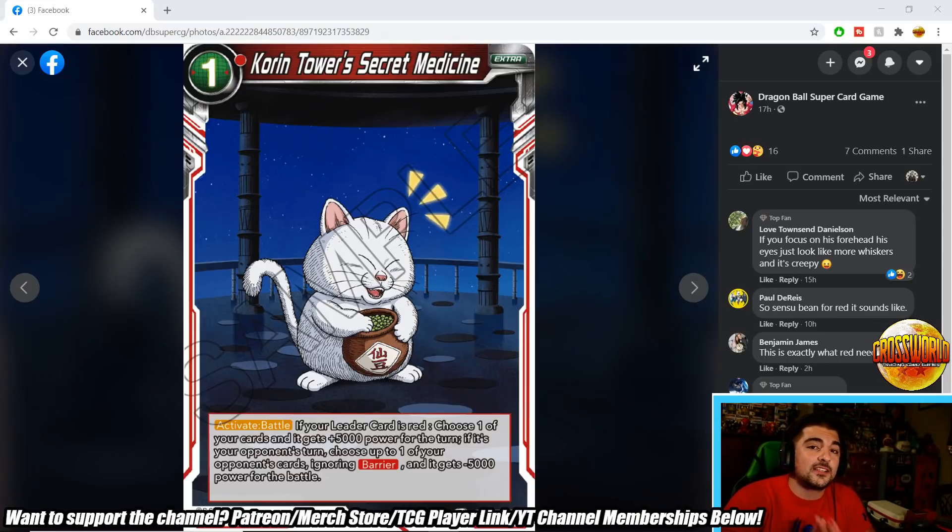One of the cards I'm most excited about is Korin's Tower Secret Medicine — a one-drop extra card with Activate Battle. It's a glitter card in red: choose one of your cards and it gets plus 5,000 power for the turn.